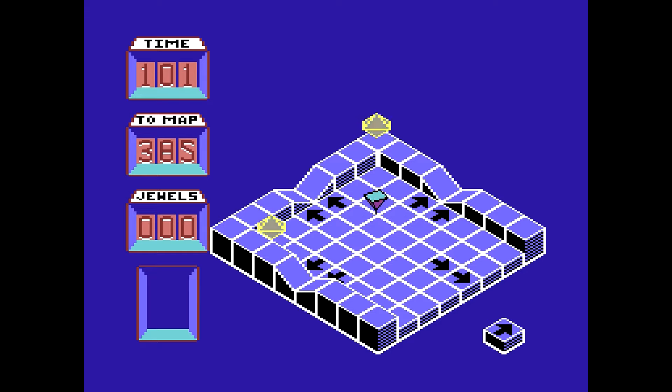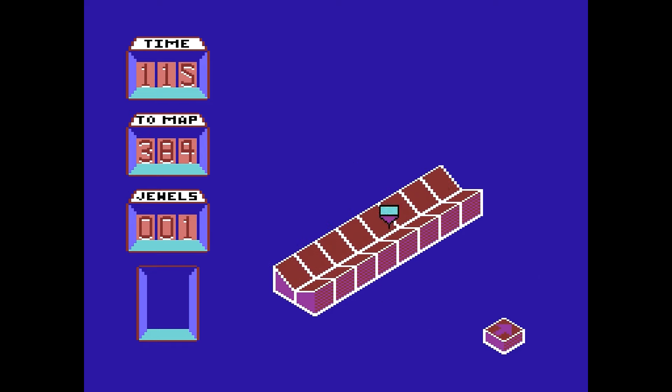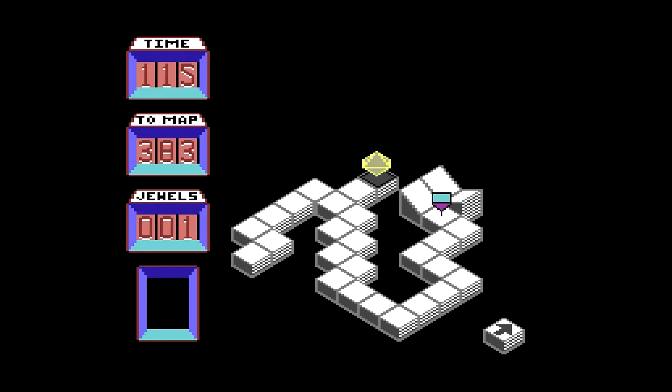We got our jewel there. Apparently we've got arrows showing where we can go. So there are different screens we can go to — that makes sense. That didn't cost me any time at all. Maybe when it says it costs you time, it's just hyperbole — the time you lose is just the time wasted as a result of making such a mistake. But we got another jewel, and oh wait — you do lose five seconds off the timer if you fall off.